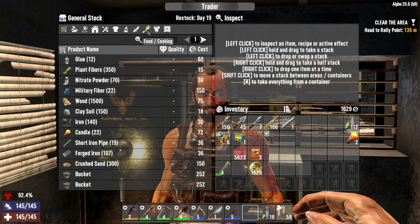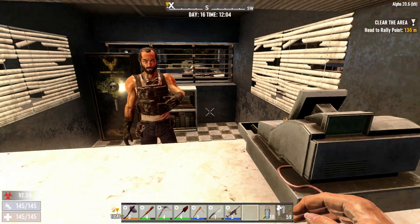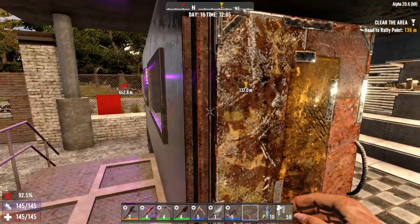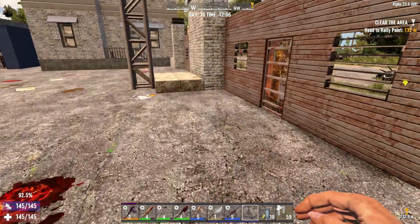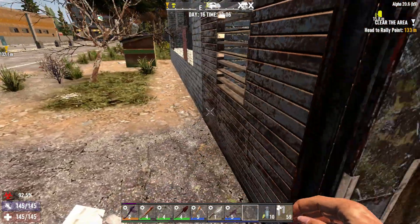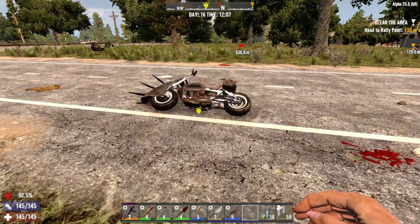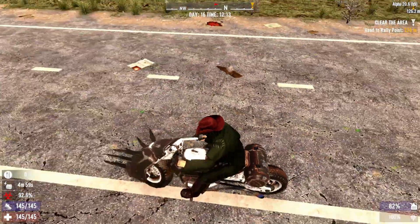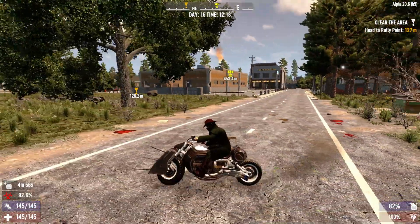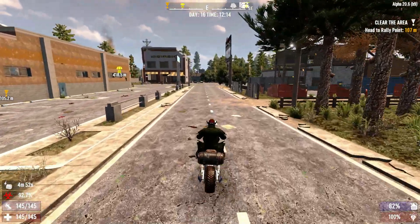I heard a plane — there's an airplane, yay! We're going to go to this other trader and see if we can get some antibiotics from wherever he's sending us. Let's get going. We can pick up some drops on the way. I love this motorcycle — this is so cool!